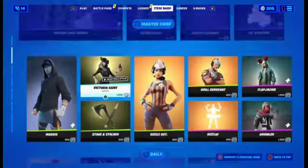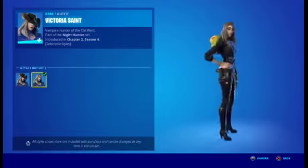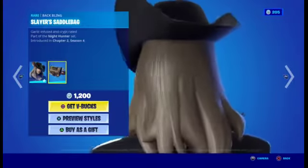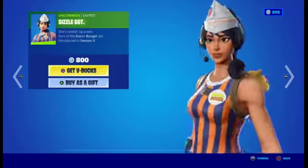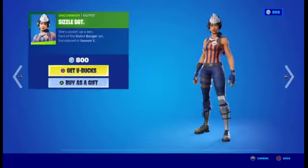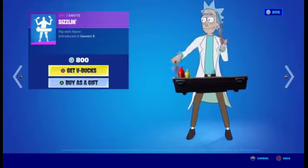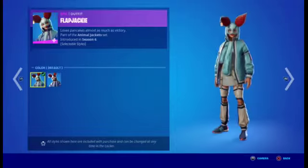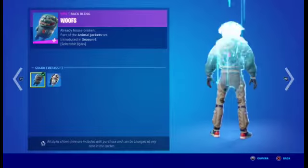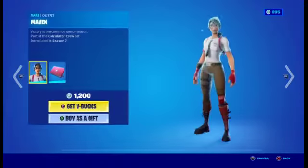Now we have Marius, then we have Victoria Saint — very cool skin — with back bling. Then we have the Steak and Stalk. Now we have Sergeant Sizzle with the Flapjockey — edit style back bling and edit style. Then we have Scrawler with the edit style.